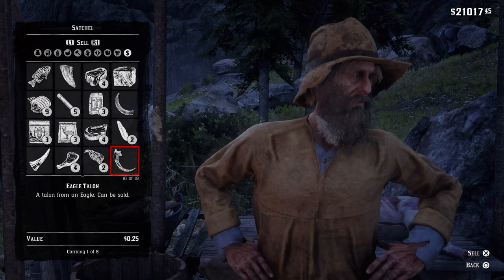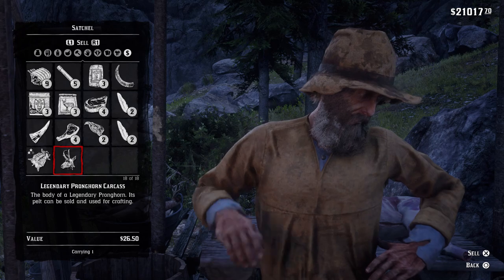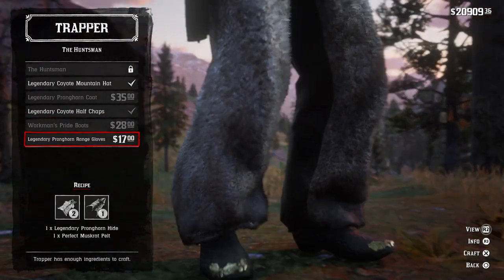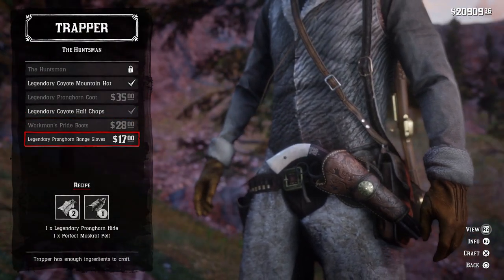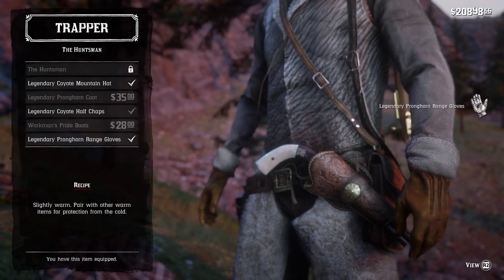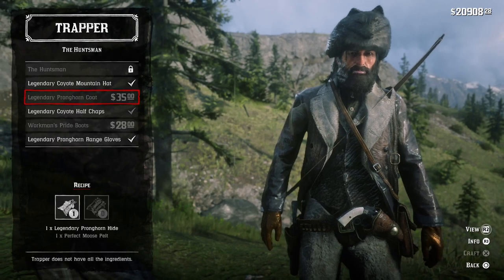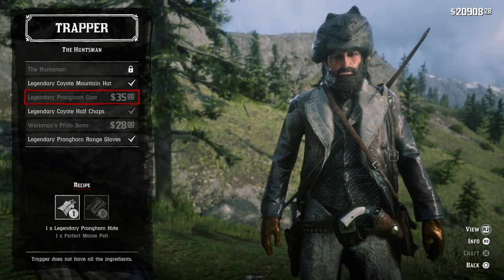Once you get into the trapper, sell the carcass, the skin, or both. Then head over to the Huntsman Garmin set. You're going to be able to buy a pair of gloves, but you do need a perfect muskrat pelt to get these gloves. The other item you're going to be able to get is a legendary coat, but you're going to need a moose pelt to actually get the coat. Those are the two items you get from skinning the animal.